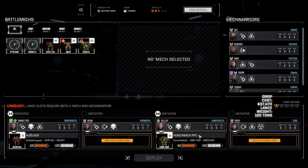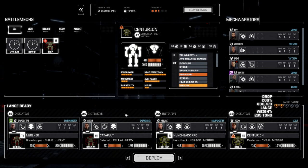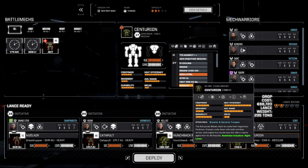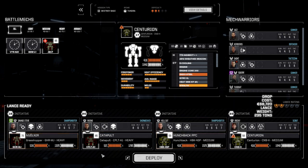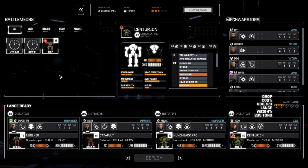Rhino can pilot the Catapult, and we'll put Rocky in the Centurion. We'll go this route — it's just slightly underweight, but let's do this.